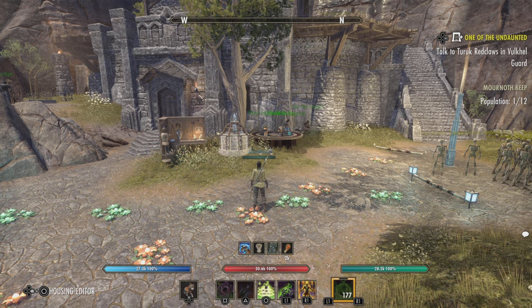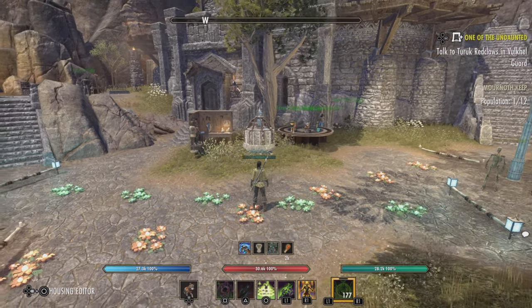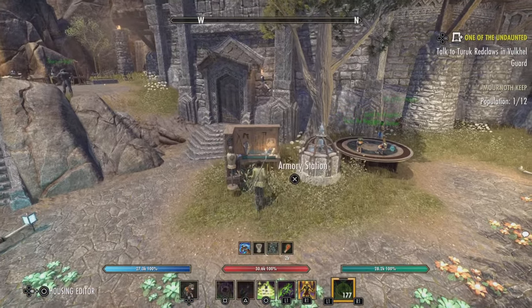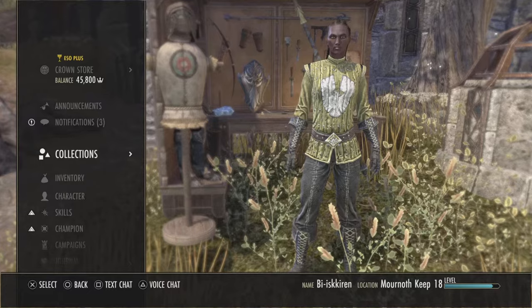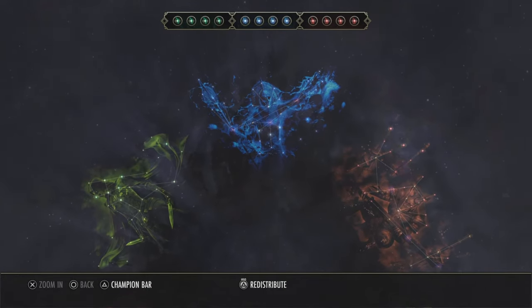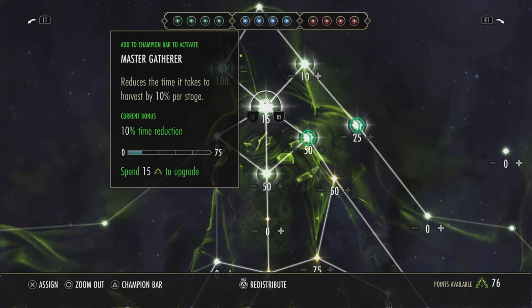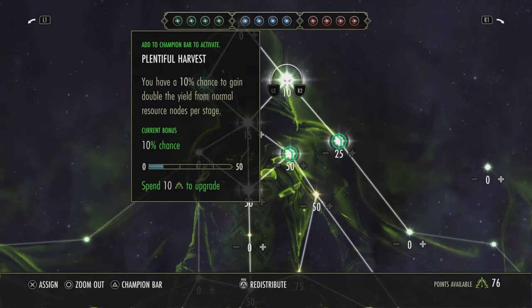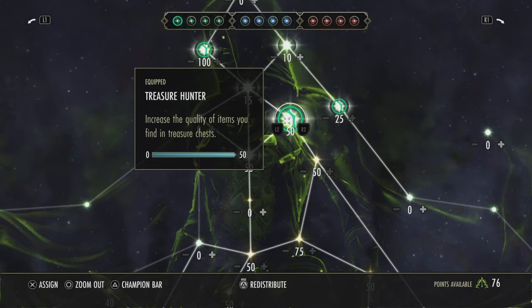The first thing you need to think about when dealing with surveys and treasure maps is your CP. In your champion points, there are a couple of points which make surveys much easier: the Master Gatherer CP point and the Plentiful Harvest CP point, and then for treasure maps, it's Homemaker and Treasure Hunter. I'll talk about why those are important later.